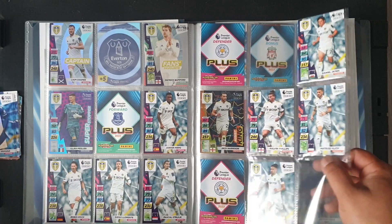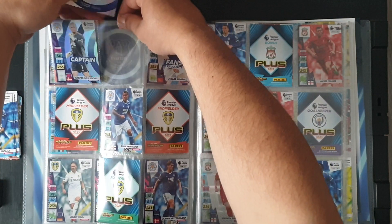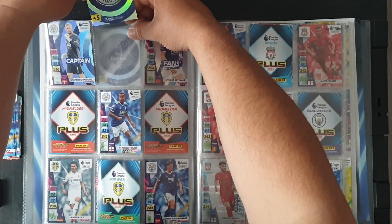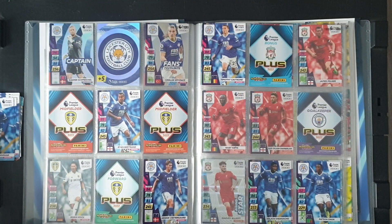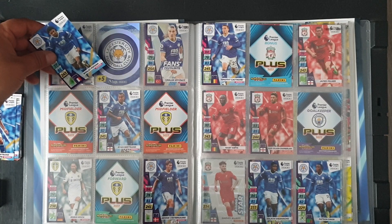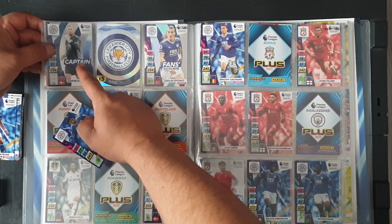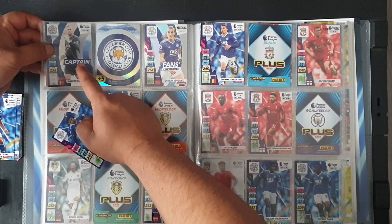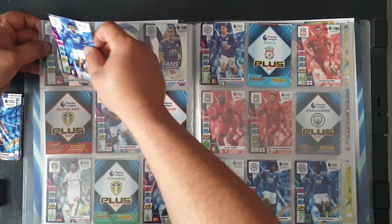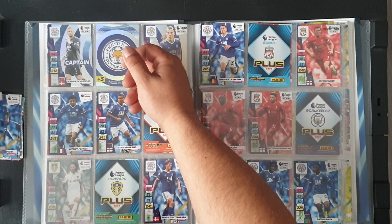Do we have 171? No. We dodged a bullet there because we already have Kasper Schmeichel, so for Leicester City we jump to 173 which is the team crest. Fofana at 175 — that's a bit confusing because the captain is actually the goalkeeper, which confused me. Fofana goes in the goalkeeper's place at 175. We don't need Bertrand. Pereira at 179 — yes, we'll pop him down here.